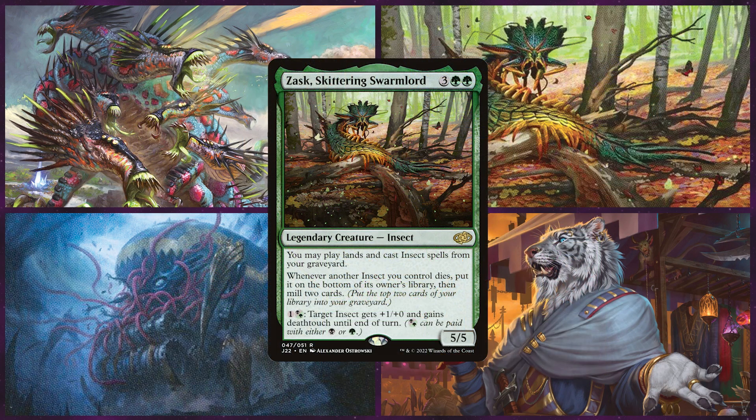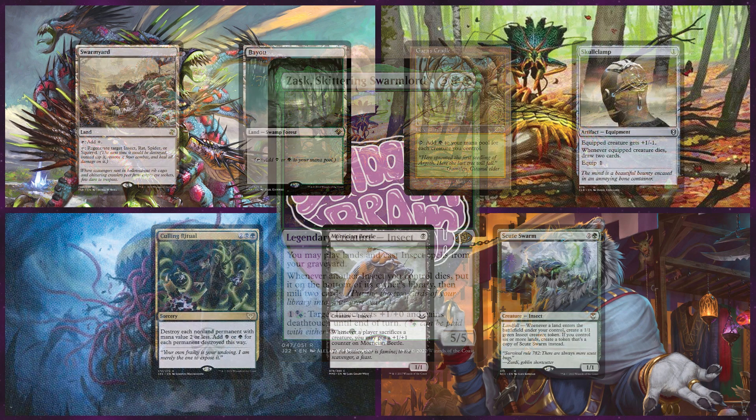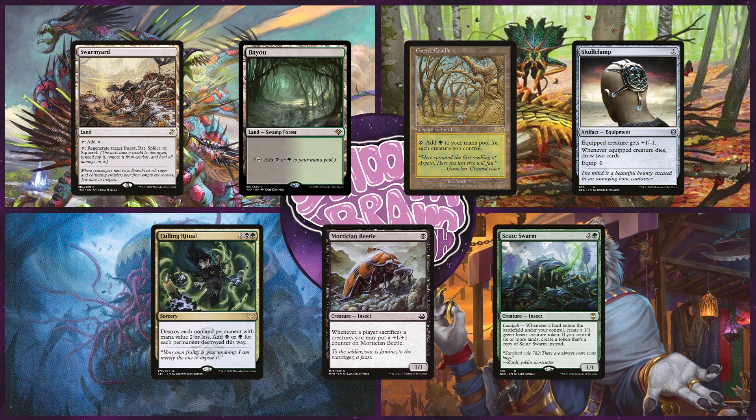Up next is Cameron on Zask, Skittering Swarmlord. Cameron has described this deck as 'I play bug and bug-adjacent cards,' which translates to a Golgari deck focused around insect creatures. He starts the game with a Swarmyard, Bayou, Gaia's Cradle, Skullclamp, Cone Ritual, Mortician Beetle, and Scoot Swarm.